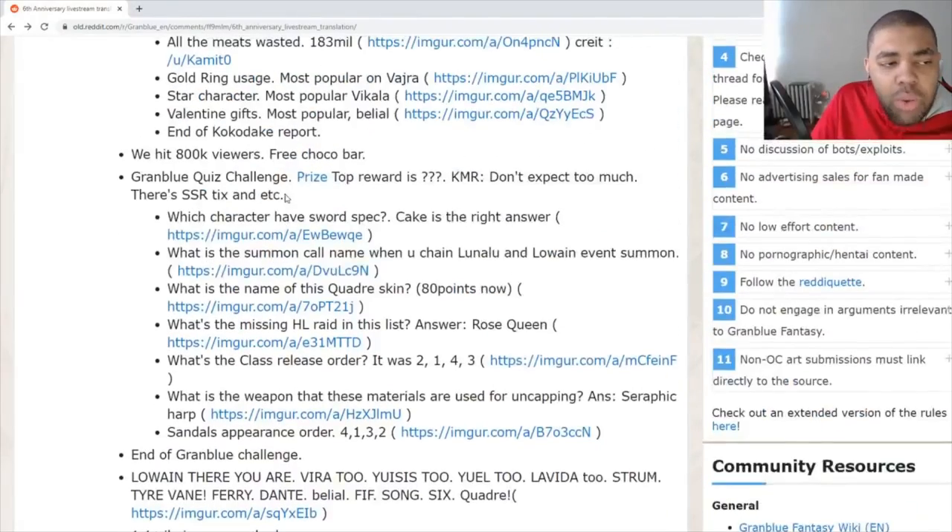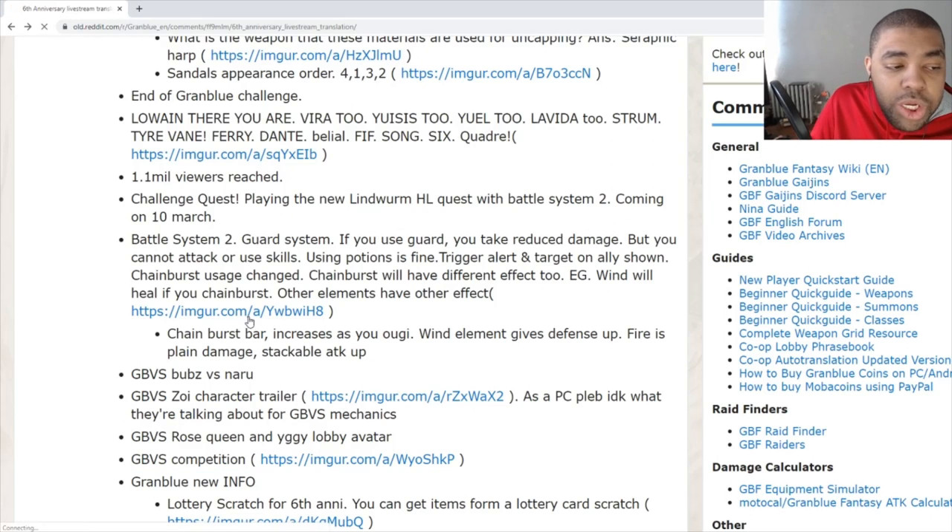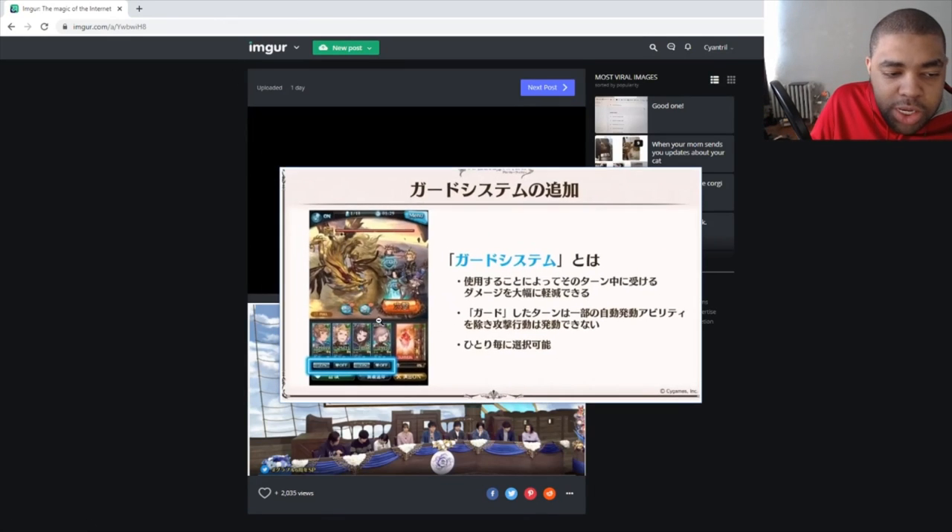Starting with Granblue Fantasy Battle System 2 — the Guard System. I don't know if that's the official community terminology but we'll call it the Guard System for now. If you use Guard, you take reduced damage. I don't know how massive the reduction is — it could be half damage, 75%, or even no damage — but upon using Guard, you cannot use attack or skills.